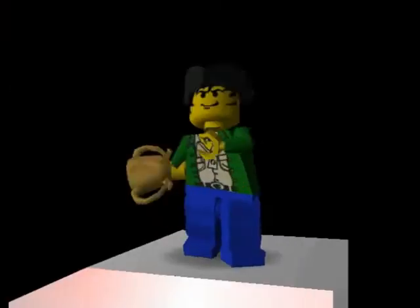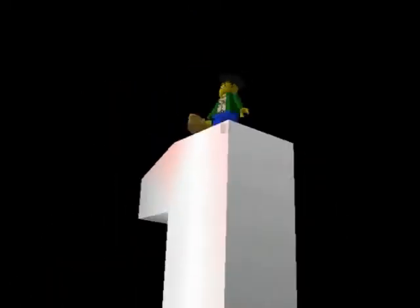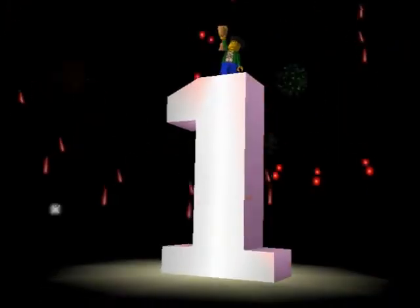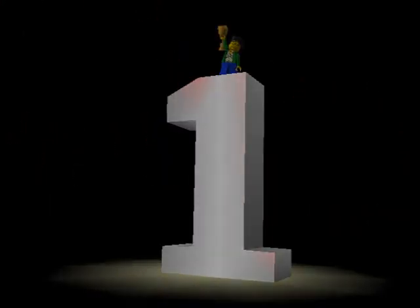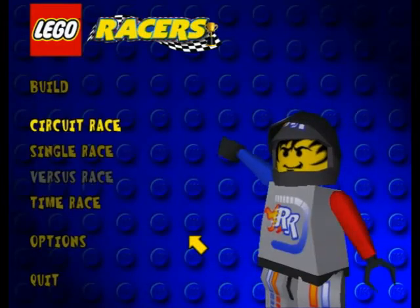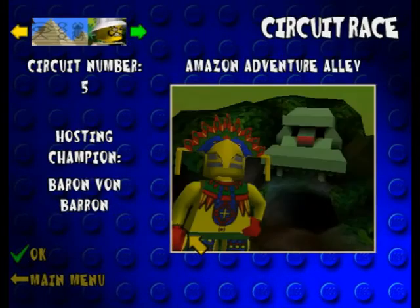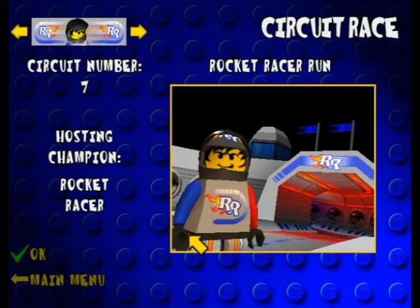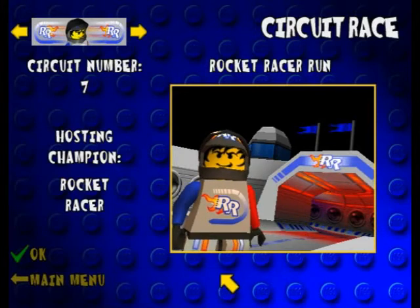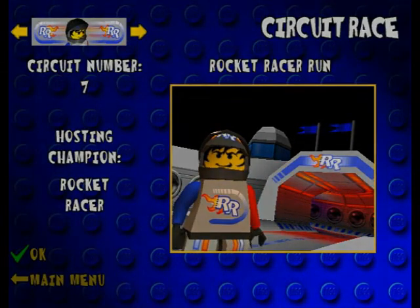Oh, Sam Sinister - he is what I think Baron Von Baron is currently called now for some reason. I think they slightly changed his appearance and started to call him Sam Sinister for unknown reasons. But yeah, that was it for part six - I made it look easy but it wasn't. In the next part we will be doing Rocket Racer Run, which is the only track in circuit number seven, against Rocket Racer. See you then guys, goodbye.